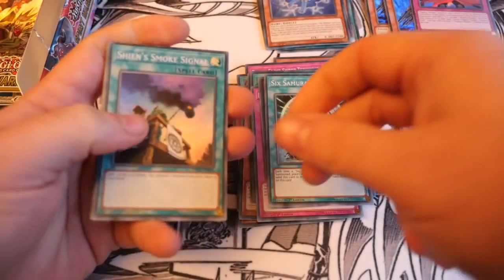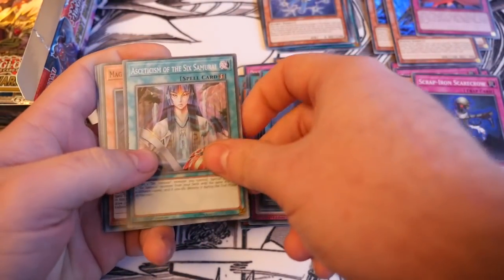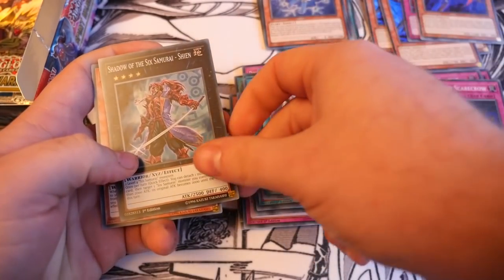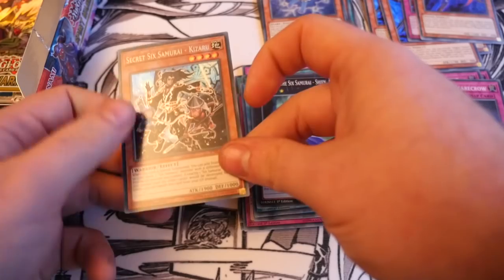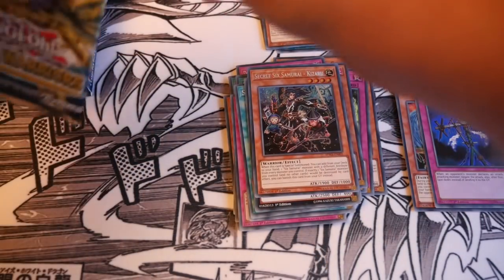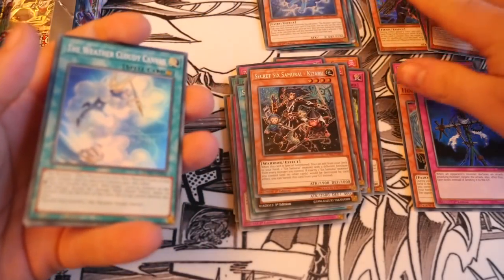If you want to build Weatheries, this is the set to get. Shien's Smoke Signal, Ascension of the Six Samurai — quite nice because it's quite an expensive rare — Magical Musket Kid Brave, Shadow of the Six Samurai Shien, and Secret Six Samurai Kazuri. Constant S's — I'm still not seeing many Magical Musketeers, only one.